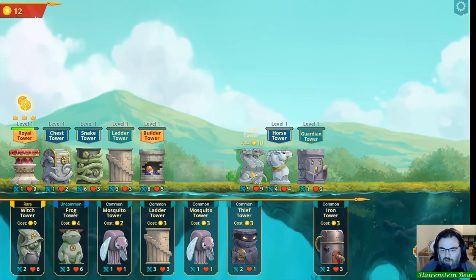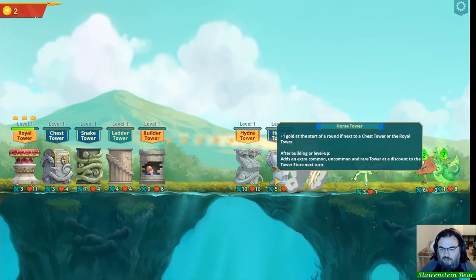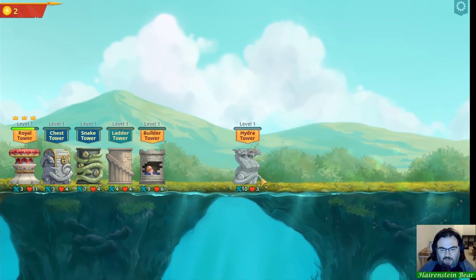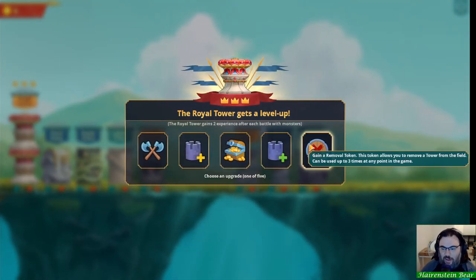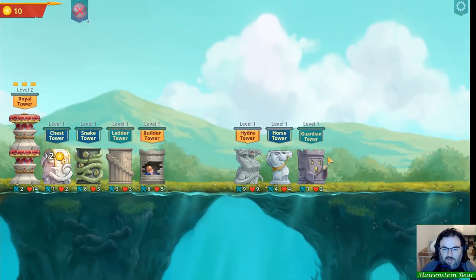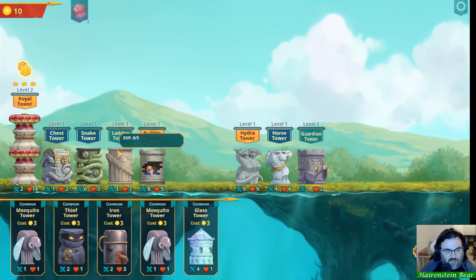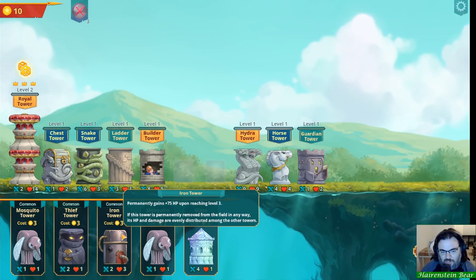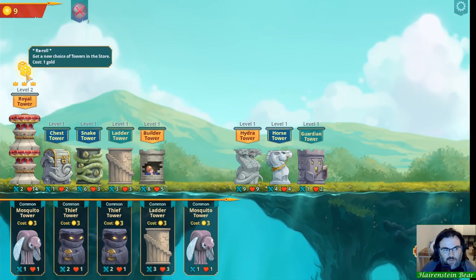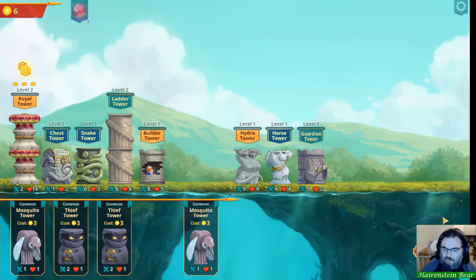I want to go for the Hydra tower for sure. I'll put it up front. Maybe I should have put it in the middle for more space — you can't move towers once they're placed. There are removal tokens you can get as level-up rewards that let you remove a token from the field up to three times. That could be useful to replace weaker towers. The reroll costs one coin and is one of the Royal Tower's abilities — not everyone gets a reroll; necromancer might get a pull from discard instead.